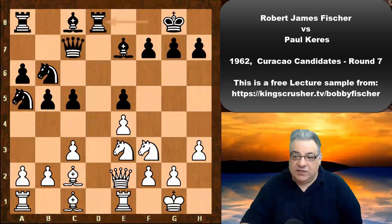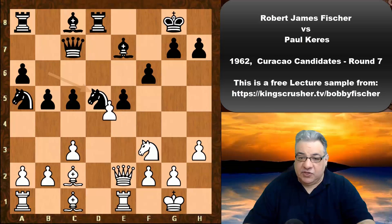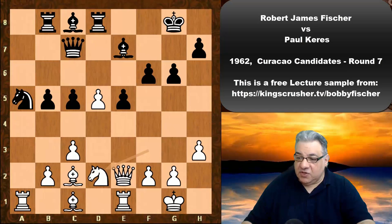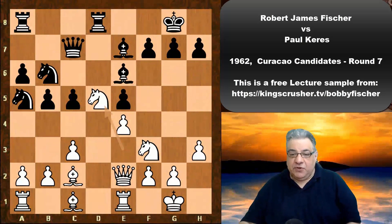We see Rd8, Qe2, and after Be6 — this is a bit of an inaccuracy. Black should consider f6, so that if Nd5, there are resources like Be4. But black makes things worse with Be6, and now Nd5 is a really powerful move.